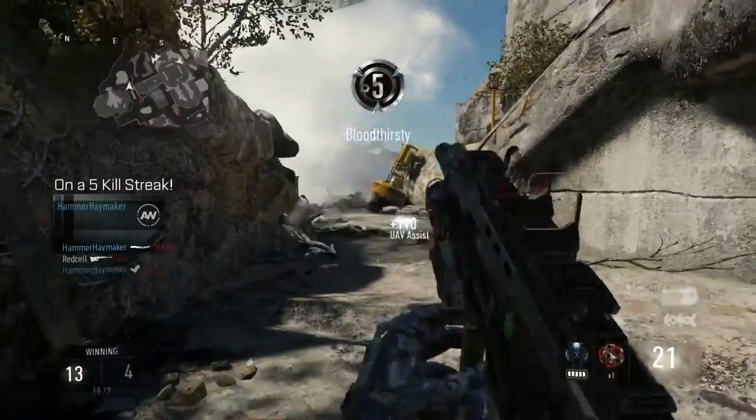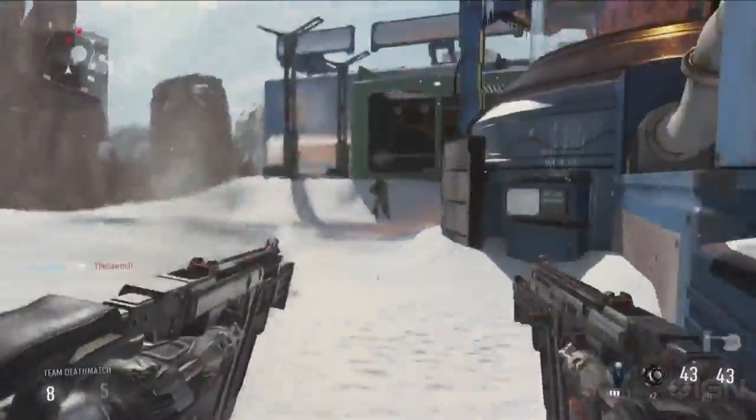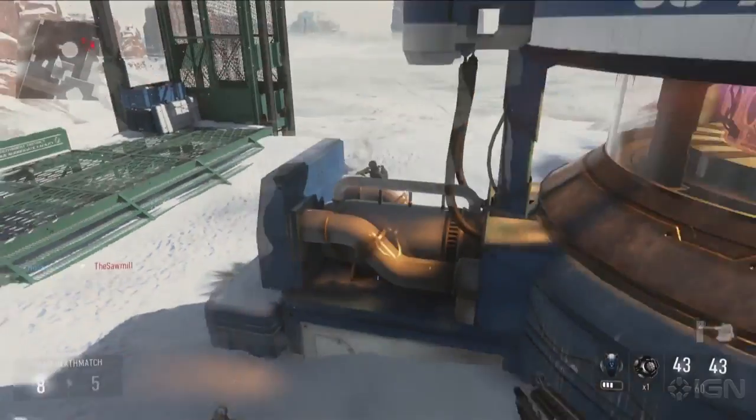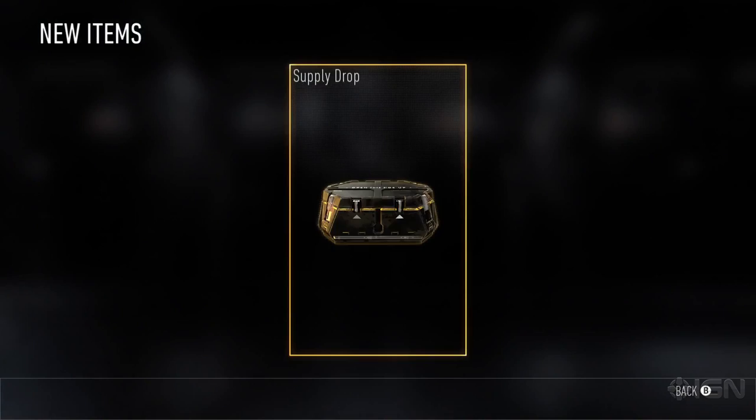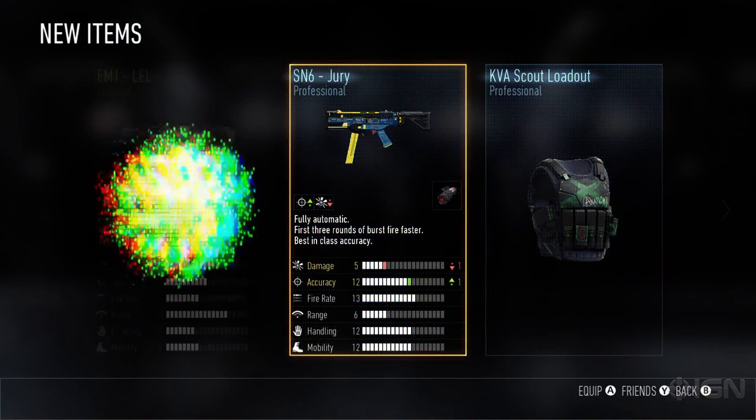You know what it is, you know how to get it, and it remains. But with Advanced Warfare, we're rewarding players in brand new ways with Supply Drops. In addition to ranking through XP, Supply Drops will be rewarded through time played and in-game challenges.